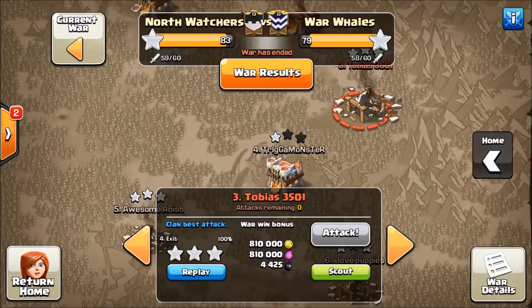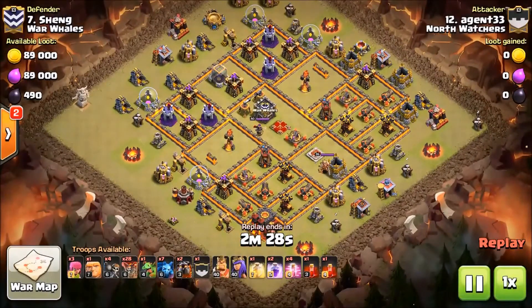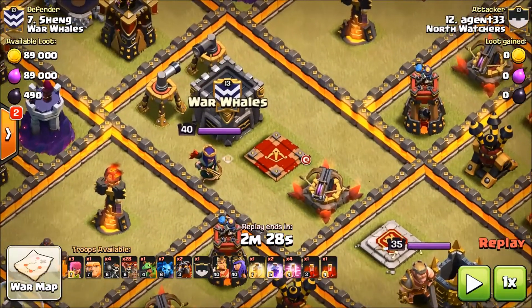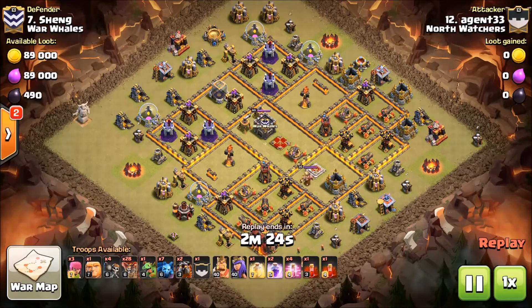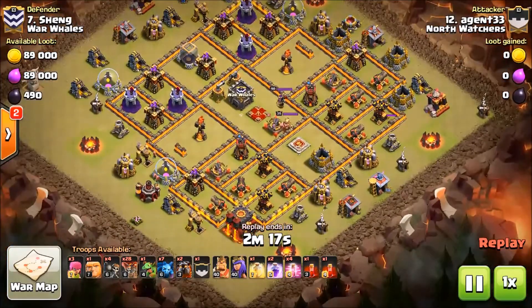We're scrolling down to number seven, by Agent 33. He's got a sacrificial royal LaLoon with two skelly spells — always make note of that. With a sacrificial royal he's not going to get that queen into the middle of this base, but he's got two rages and I guarantee one of them is going to have those skelly spells in it.